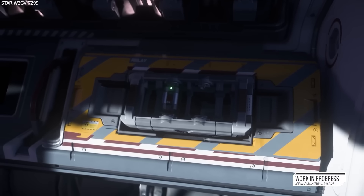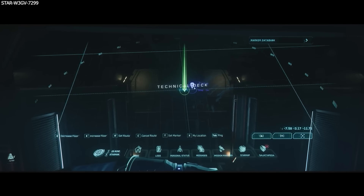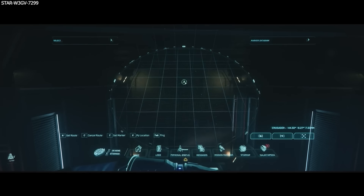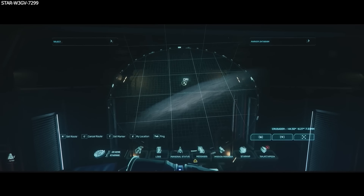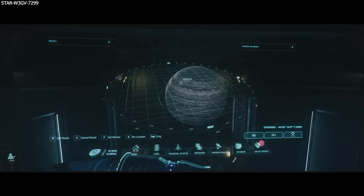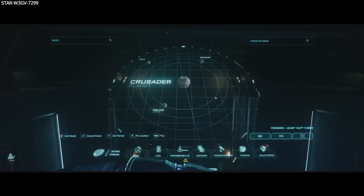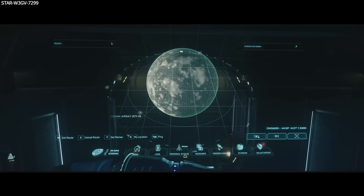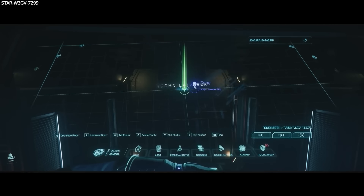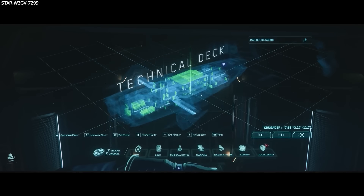Moving on to Star Citizen Live, this week the show was with members of the UI team talking further about the various UI features coming in Alpha 3.23. First question: will we be able to set the default level of zoom when opening maps in different environments like seated versus in FPS? They say yes, they have been working on this — in a ship it will open to the star map, and anywhere else it will open to the interior map. They have also added a keybind to go straight to the interior map from the star map and will eventually add the reverse keybind too.